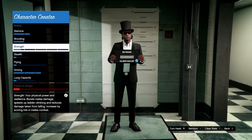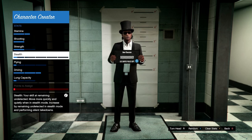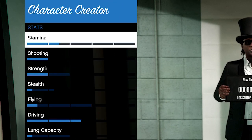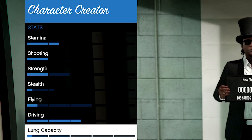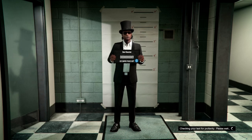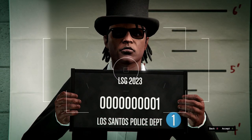In the character creator, I maxed out my stamina — that's super important. I also maxed out driving and shooting, then divvied up the rest, putting a little bit into flying. Honestly, if I could go back I probably wouldn't have maxed driving because I maxed it out really quick just by driving the Haikucho Drag. I probably would max shooting and put a little more into flying. I wouldn't put anything into stealth or lung capacity.